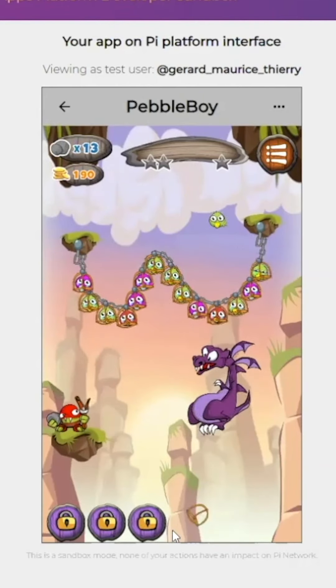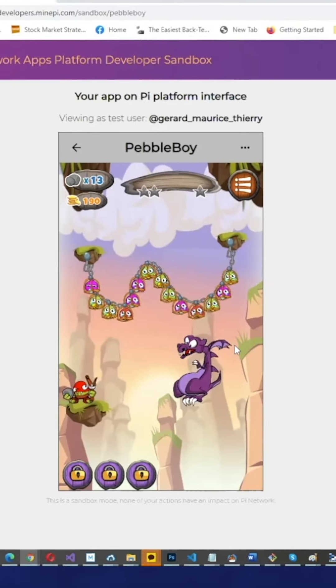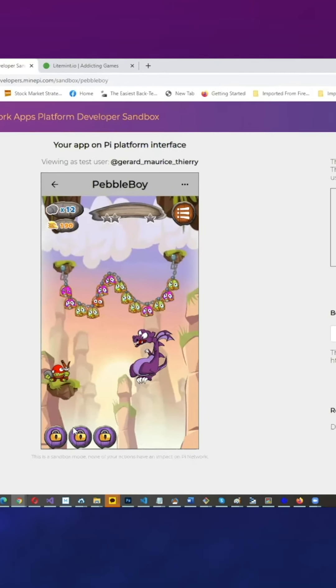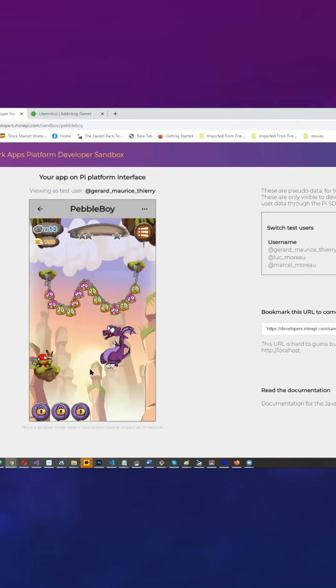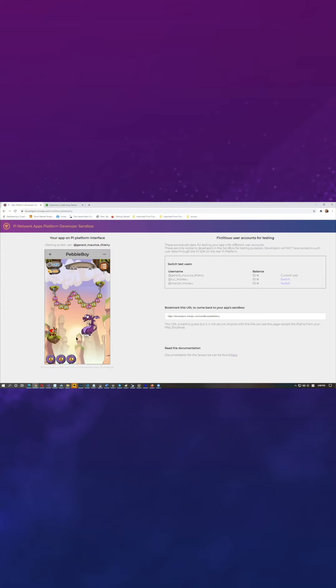You also have boosters in that game. Later on, when you get stuck, you can use boosters — for example, you can have double shots that will throw two stones instead of one. You have other boosters that give you specific abilities in order to complete the levels. I hope that you enjoy all these games that are going to be pushed on the platform. I really hope that you are going to play them, and thank you very much for listening. I hope to see you.